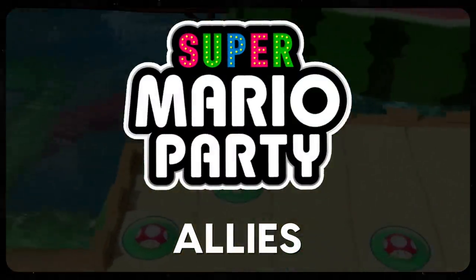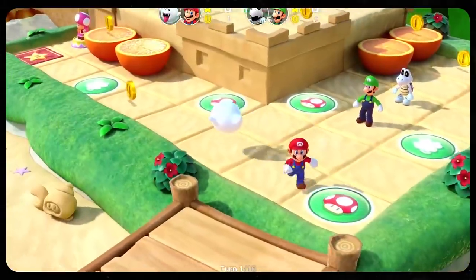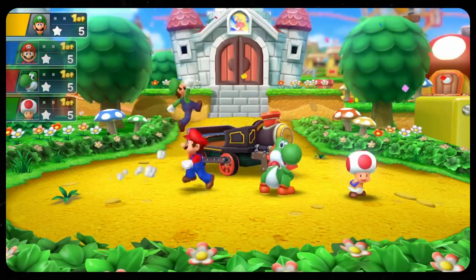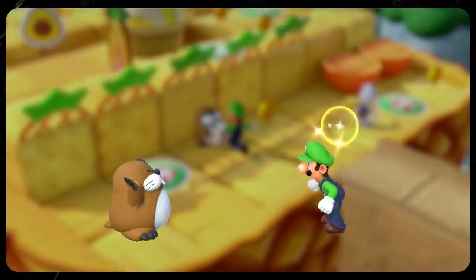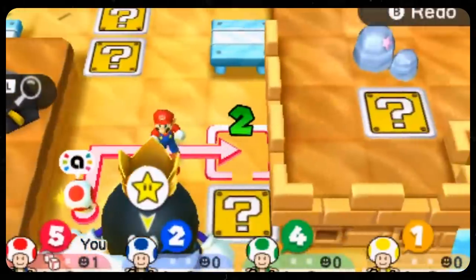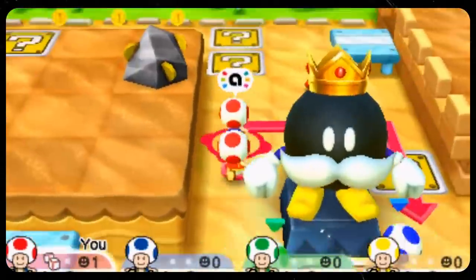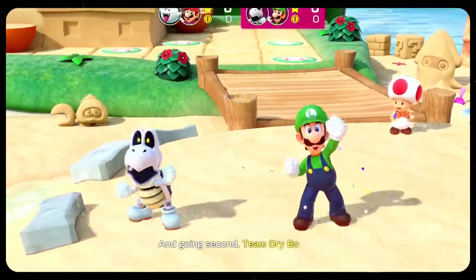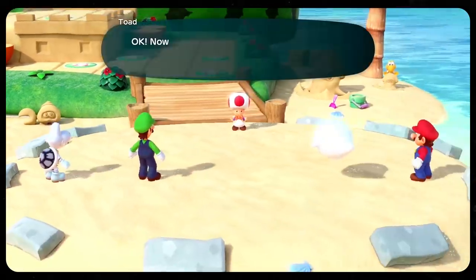Super Mario Party's Allies. Mario Party definitely shines through when there are multiple players on the board. Recent games have definitely tapped into this fact too, maybe not so much with the car, but rather the addition of ally characters helping you out on your journey for the stars. While this mechanic does root back to the Toad Scramble mode in Mario Party Star Rush for the 3DS, the wider breadth of characters in the Switch's Super Mario Party makes it the definitive example for this mechanic.